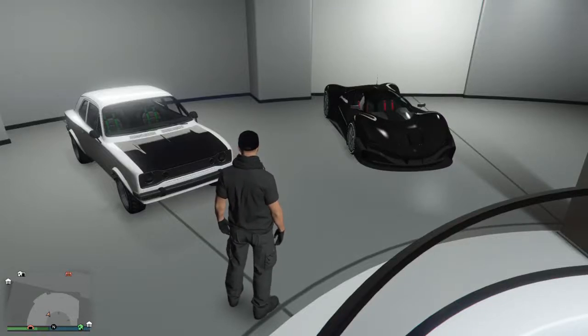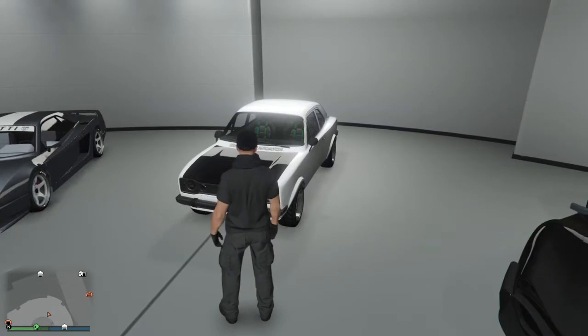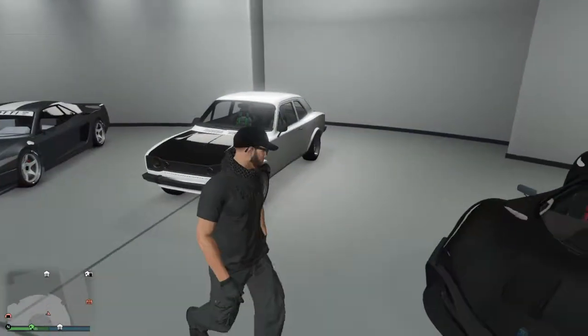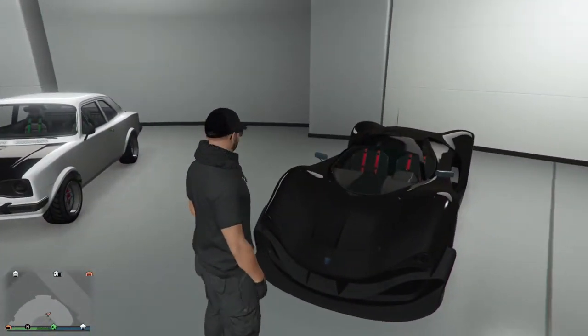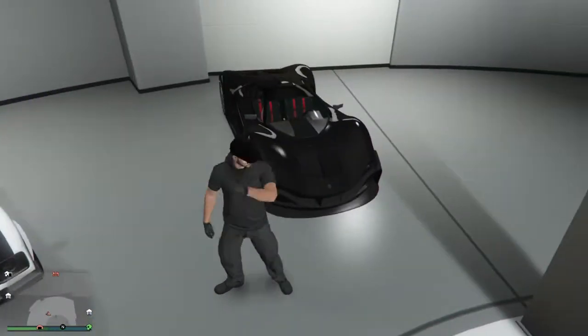What is up guys, MC Money here with another episode of GTA 5. So as you guys heard, this week on Tuesday Rockstar released a new update called the Smugglers Run, and with this update it brought a lot of new aircraft as well as land vehicles straight off the bat. Of course later on down the weeks there will be more vehicles being released just like these two.